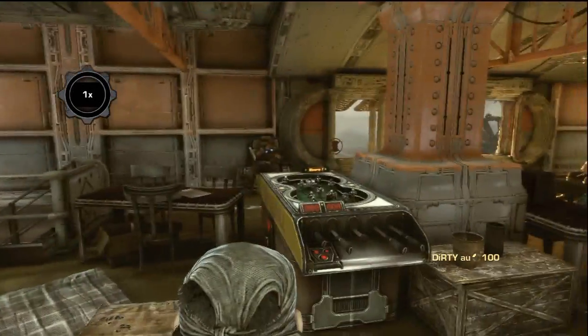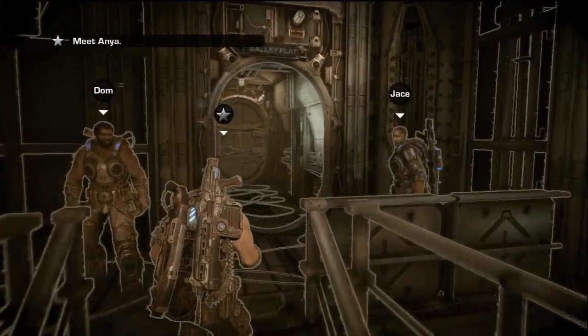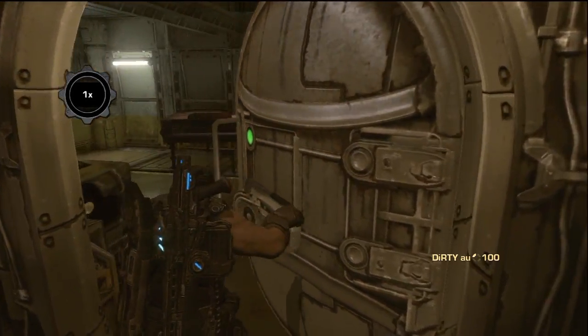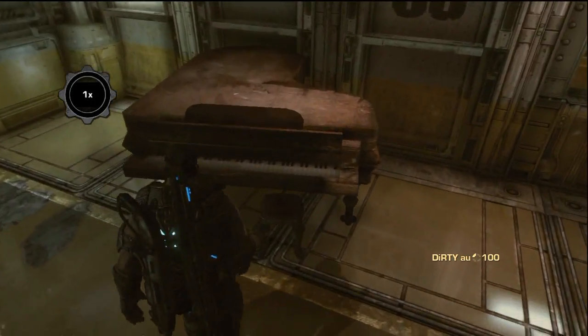Hey guys, quick little vid. What you want to do for manipulating the objects — easy way to boost this — once you've got Jscop, the stairs, there'll be a hatch in front of you. Go to the hatch, go to the piano, and about the middle of the piano you want to start pressing X. Apparently this will boost up your manipulating objects. Catch it.